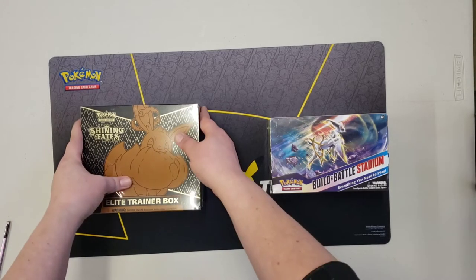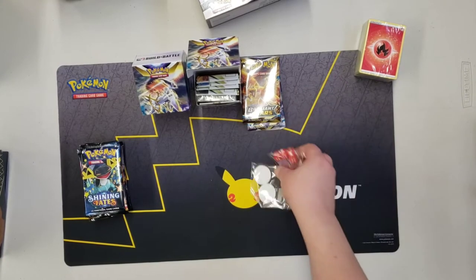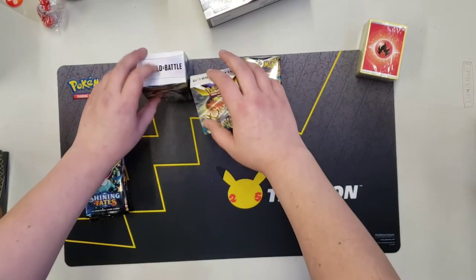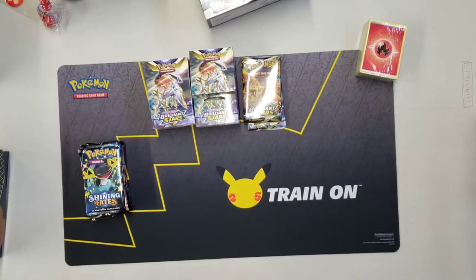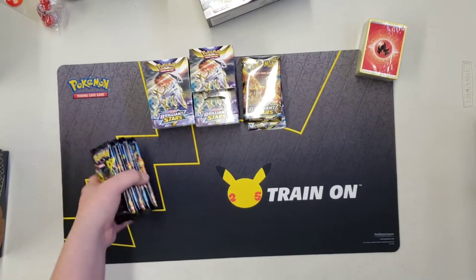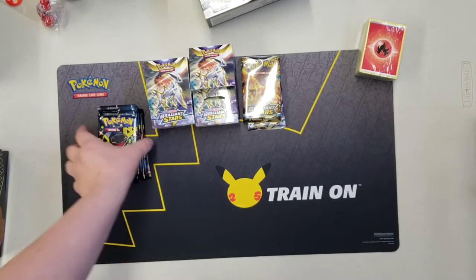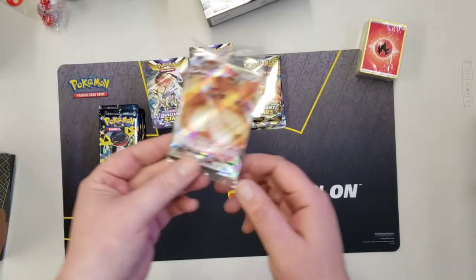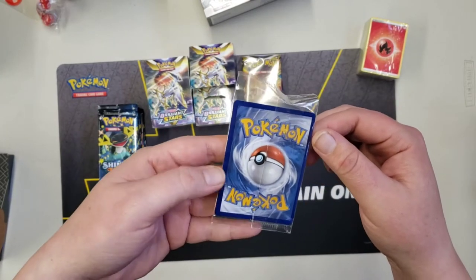Alright, let's get into these! We got our fair battle — 10 packs of Shining Fates versus 10 packs of Brilliant Stars. I did keep the build and battle boxes separate just in case anybody is curious on which box does better, but really it's the 10 on 10. Here is the code card and here is that beautiful Eevee VMAX — the only one. Geez, that one is off-center.